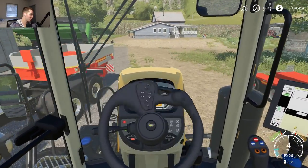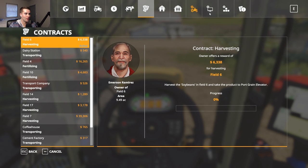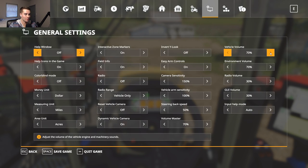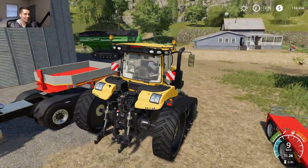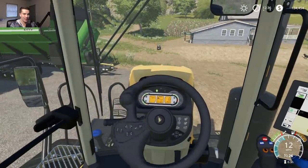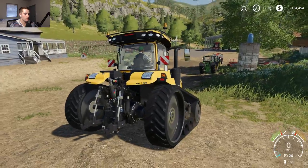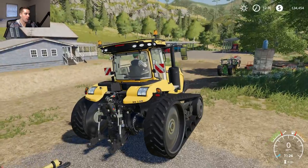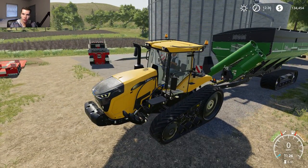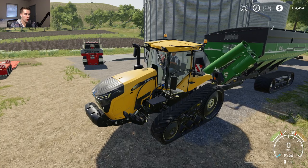I need to use my controller for this — I'm going to turn up the volume a little bit so you guys can really hear this. It sounds nice, it's kind of loud to be honest. This Challenger — you guys think this is a little underpowered? It's a 7785, I think 738 is the model I bought, so it's 390 horsepower. I just don't know if it's enough for this Elmer's 2000-bushel grain cart.